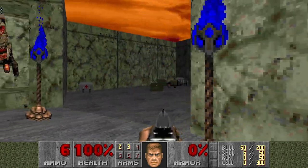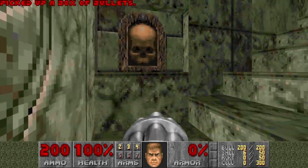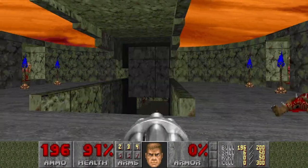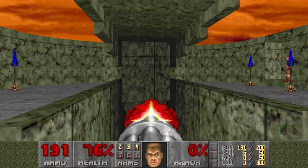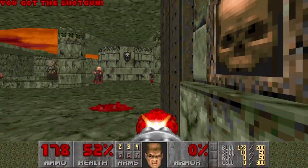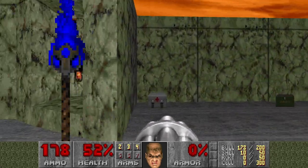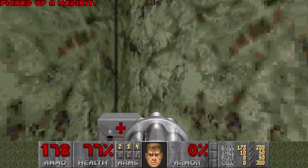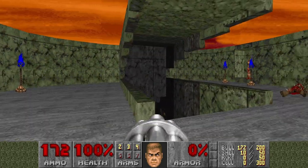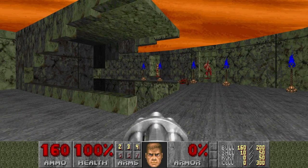I know that there is a secret here with the chaingun and it is very much needed in this section. So let's see if we can get the Cacodemons to infight. And I already lost half of my health. I hear someone fighting.